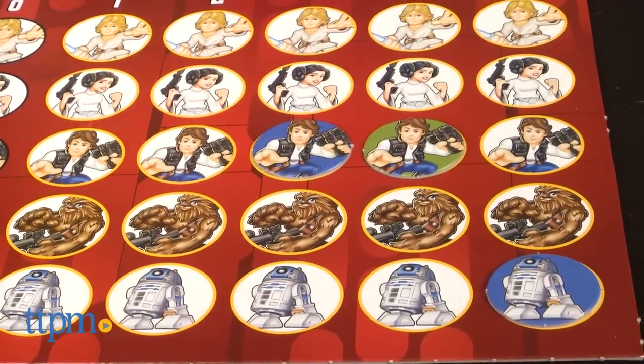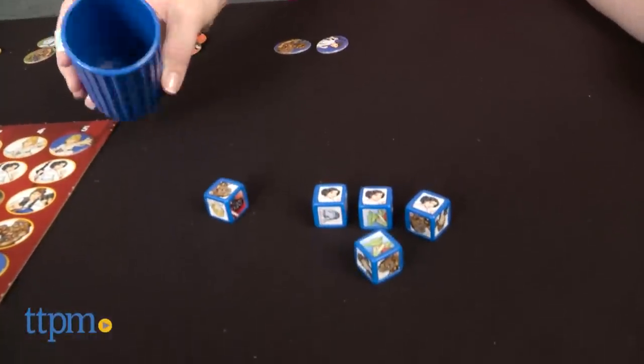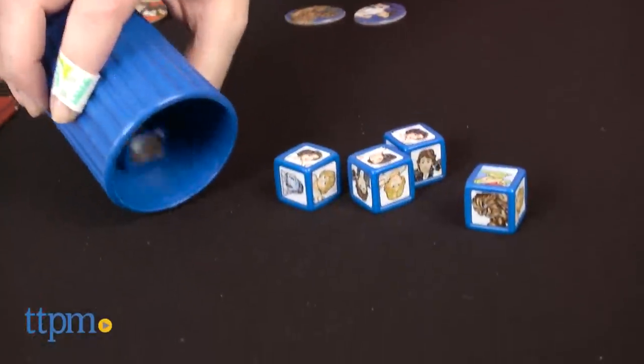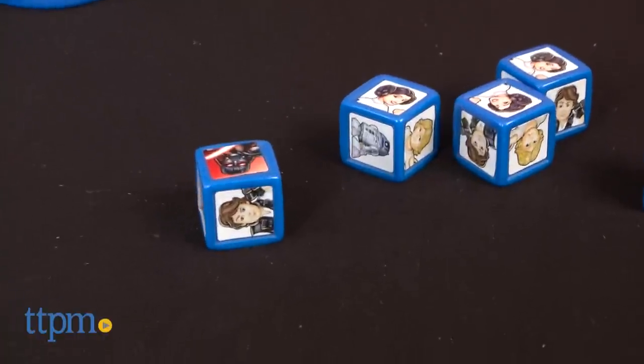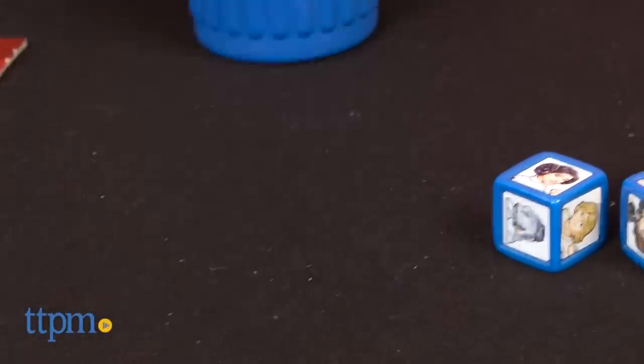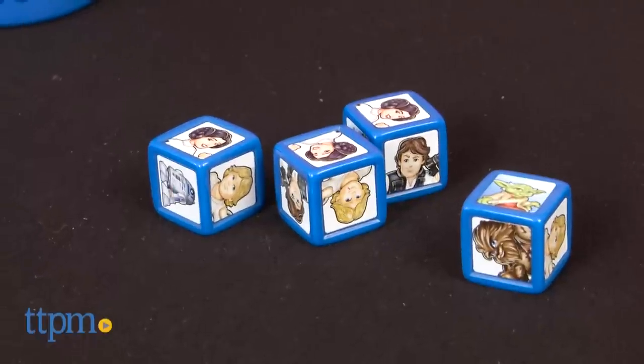In some cases, you might not be able to score, and in that case you'd have to put your token on a zero space. This is a really cute Star Wars-themed Yahtzee game that is easy enough for younger players ages 4 and up, but still fun for older Star Wars fans to play with their kids. We like the addition of the Yoda and Darth Vader dice to change up the game.